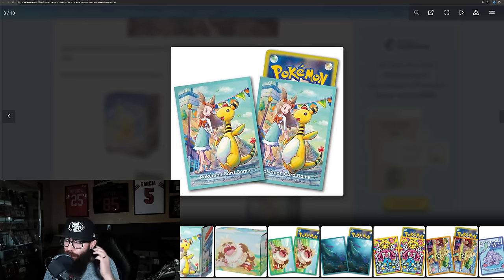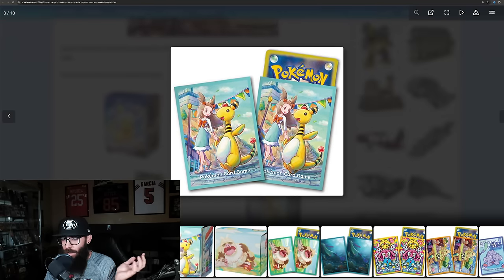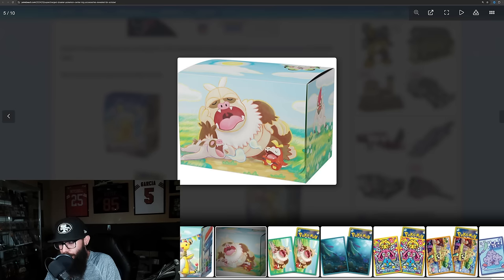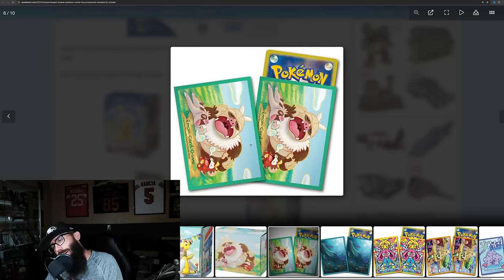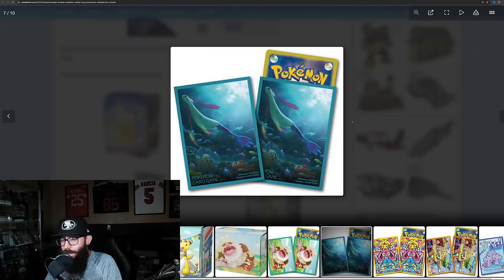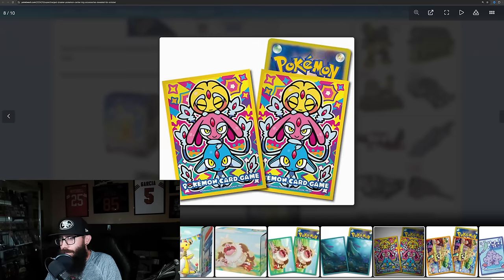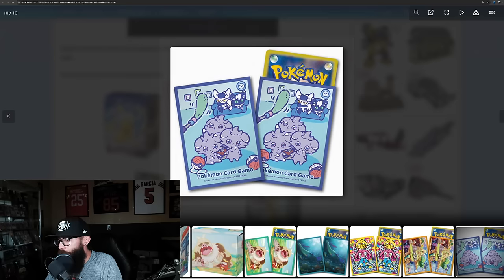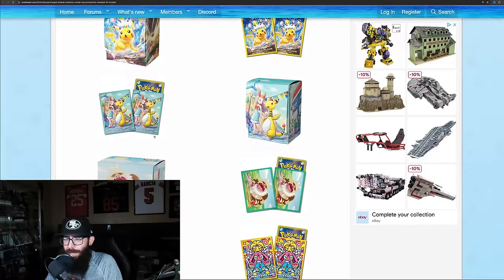We got the Ampharos sleeves as well, which are cool. I like the vibe — it's chill. There's a deck box and the Slakoth with Farycoco. Pretty cool. And you got the Milotic sleeves and some more sleeves — lots of cool sleeves. This one has a lot going on. Very fun. So we got some fun sleeves, and that is about it that's been announced.